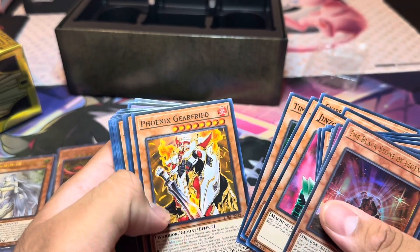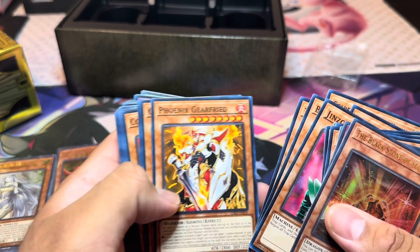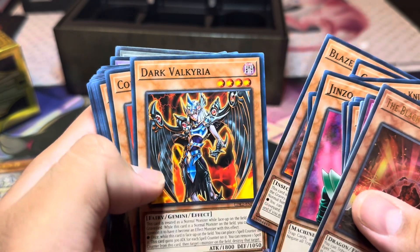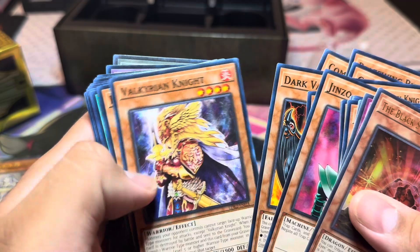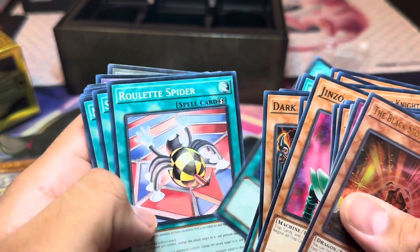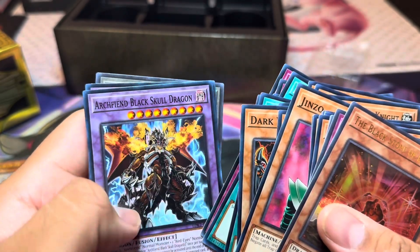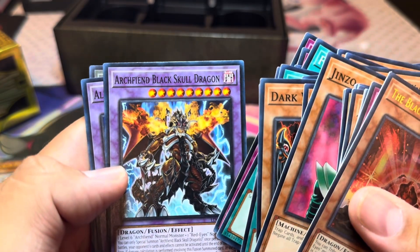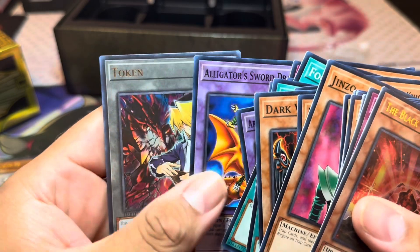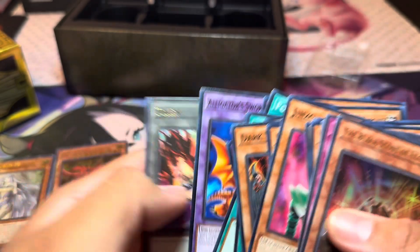I might change this deck just a little bit. That's not bad; I'll probably change up some of these cards. Again, this deck could be really good. Archfiend, Black Skull Dragon — sick. Oh, there he is — see the Alligator Sword Dragon and a token. That's pretty cool, token — nice.